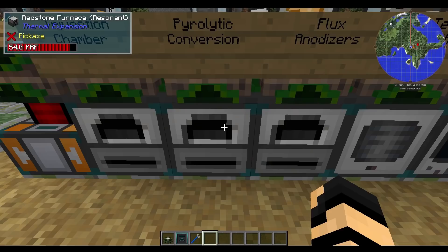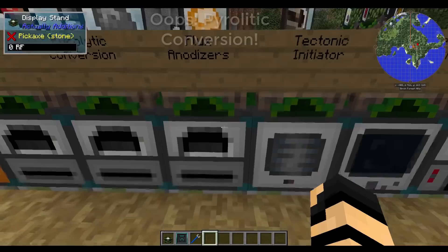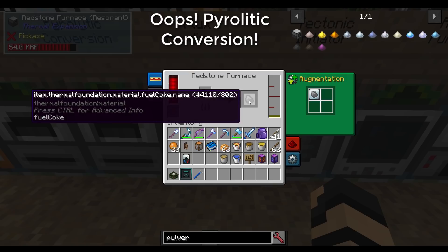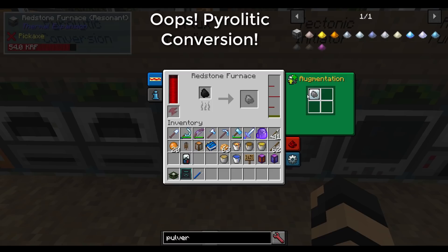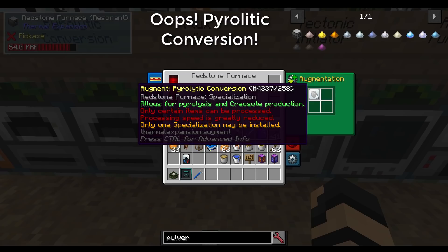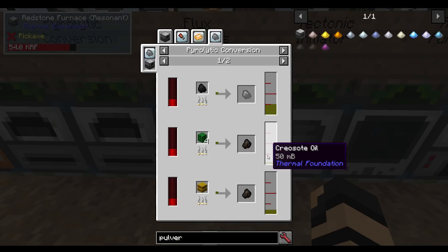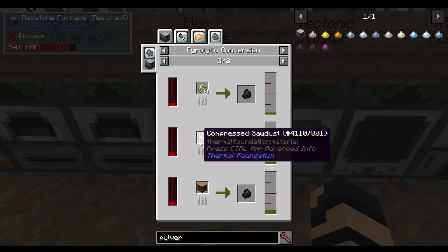Flux anodizers: the recipe is a copper plate, invar gear, redstone servo, nether brick, and pulverized charcoal. This is going to allow you to turn things like coal into coal coke and get creosote oil as a byproduct — allows for pyrolysis and creosote production. Only certain items can be processed, and processing speed is greatly reduced, but it is still faster than some coke production methods. You can also do things like cactus into charcoal, hay bales into charcoal, and get some creosote oil in your production.